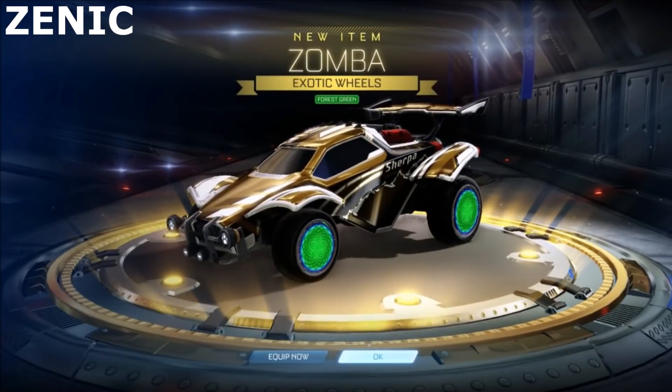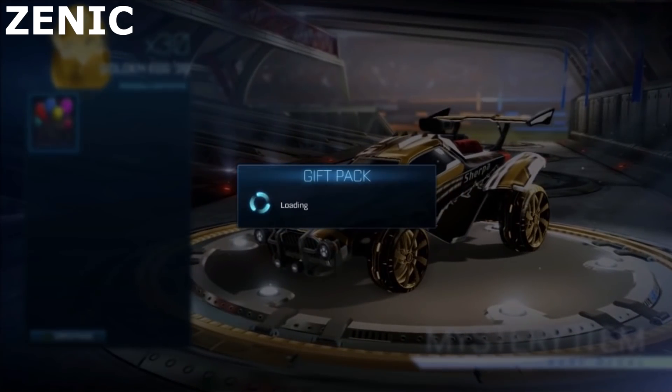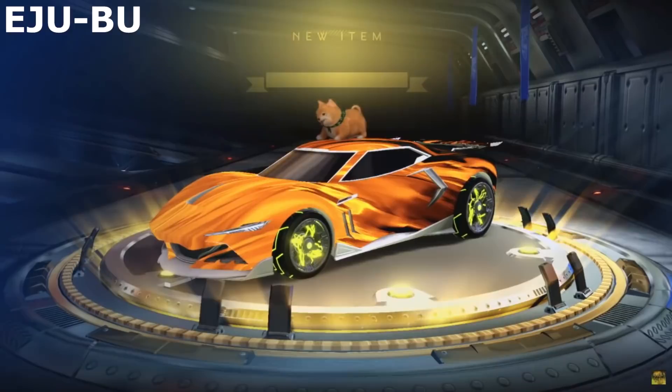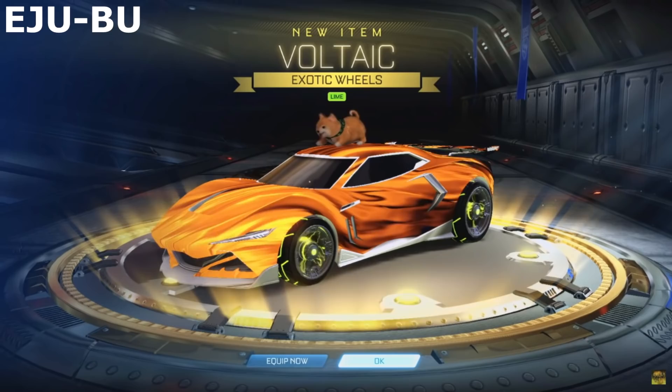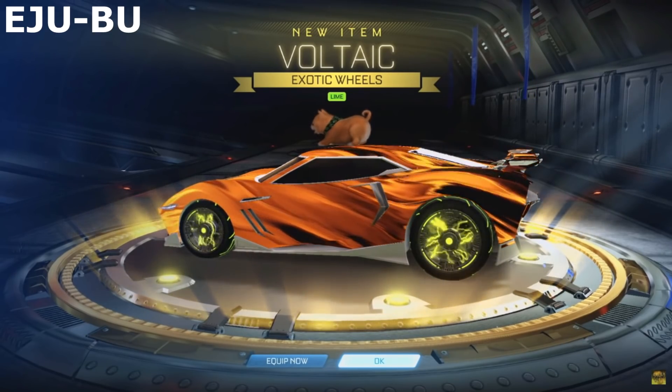We got some forest green Zombas — looking nice. They actually do look really good. Zombas is probably one of my favourite wheels in the game. Exotic backup! A pair of lime Vaults — not too bad whatsoever. We're doing alright, guys. Actually, one of the best colours you can get.